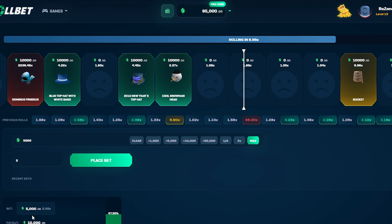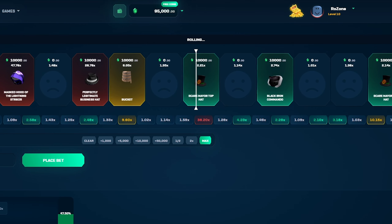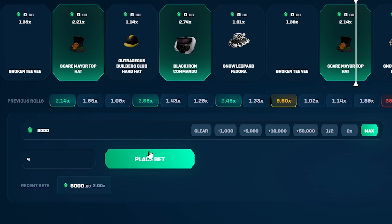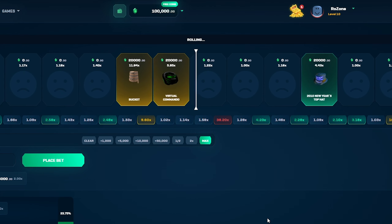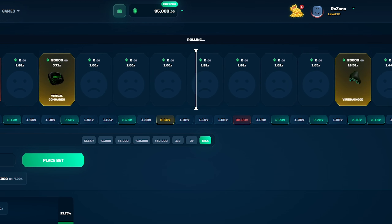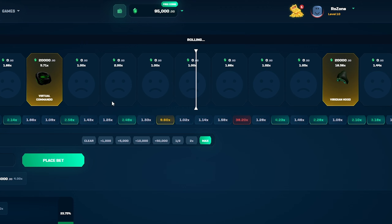We're going to begin by trying to double our wager of 5,000. And it worked, we won. Let's run it back — this time I'm going to go for a 4 multiplier. That felt close, but it wasn't. We lost. Let's run it back one more time. Damn, we lost again.